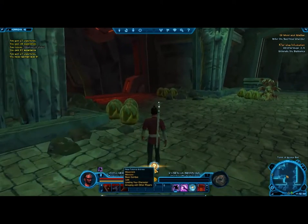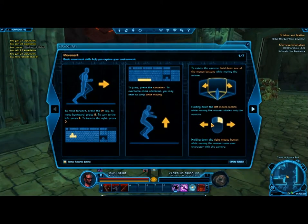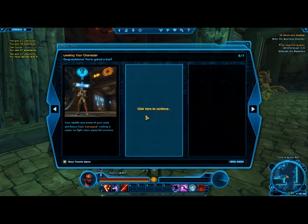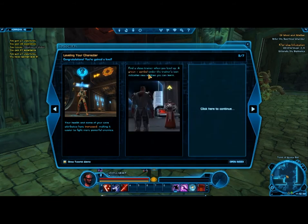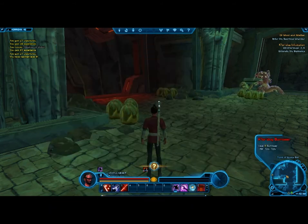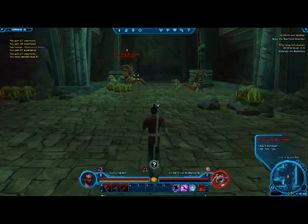Okay, I know how to walk, seriously. Leveling your character — your health and some of your core attributes have increased. And I can find a trainer, just like in WoW, and then in the trainer I can grab some more skills.